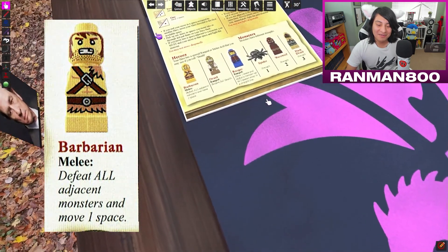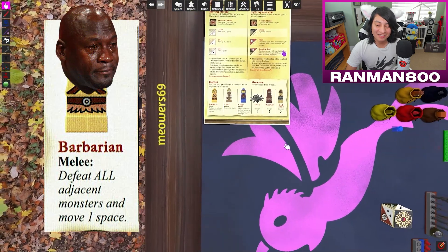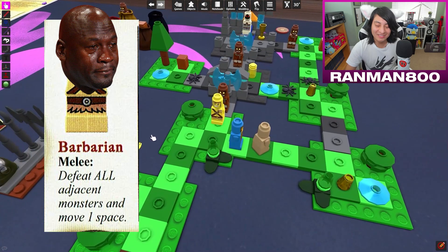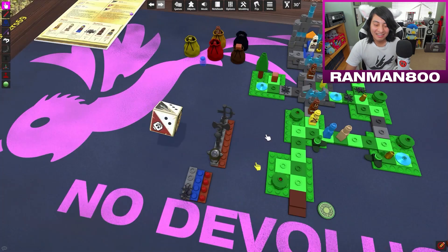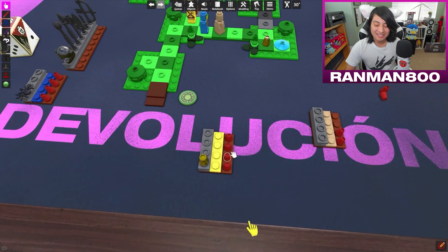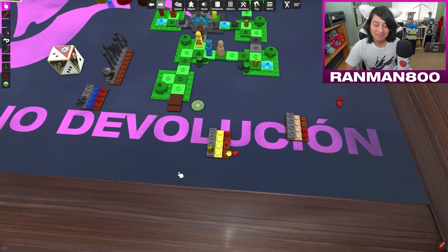The barbarian has like the worst power in my opinion, because it's like defeat all adjacent monsters, but the chances of you being able to use it are so slim. I'm bossing one right here — I'm rolling it. Oh no! That is two? Yeah, but it's a beefy boy.